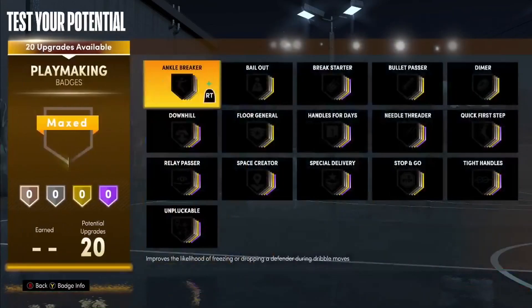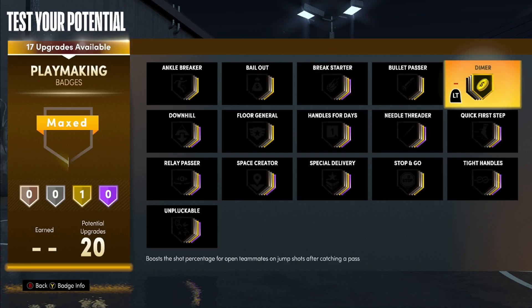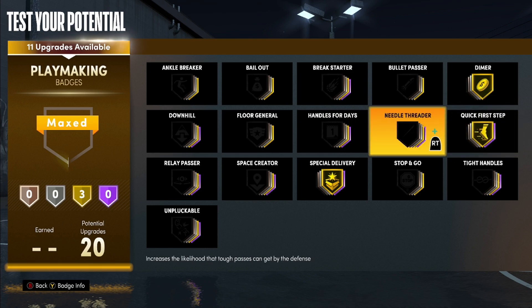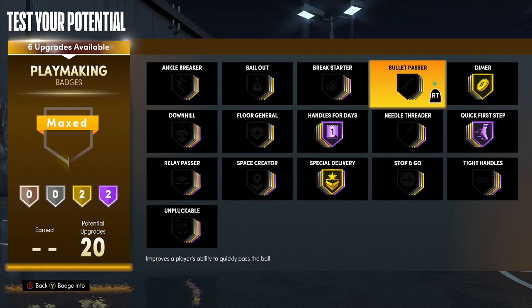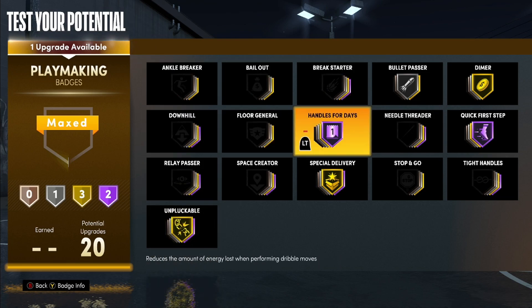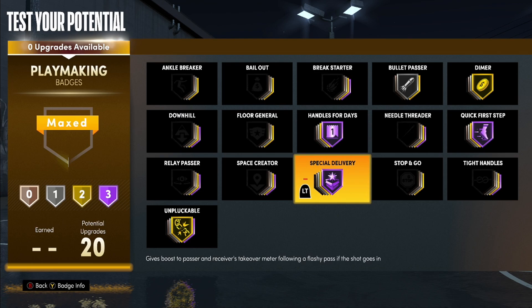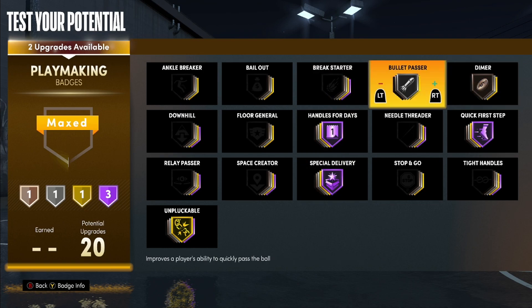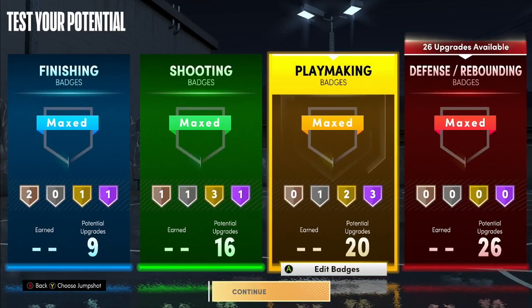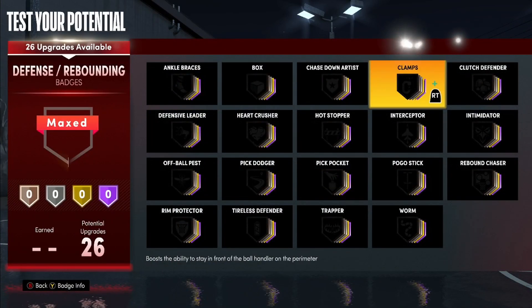For playmaking, definitely go diamond for your teammates — I love this badge. Go silver on Unpluckable if you're dribbling. Special Delivery gets your teammates open super fast, and you've got Dimer to help them hit shots. You could take Diamond Dimmer Ponds if you want another badge, but this is a perfect setup.